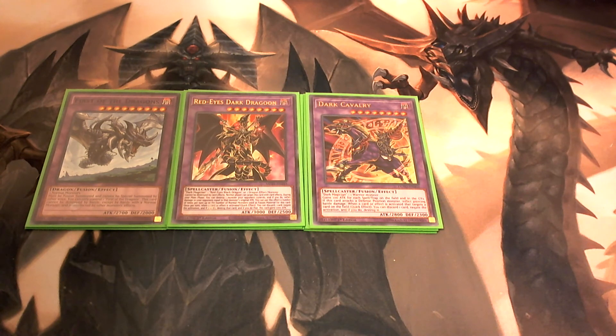And you'll inflict damage to their life points equal to both of those monsters' attacks. So if you've already used both your Magic Cylinders and then get Red-Eyes Dark Dragoon on the field and destroy two more of their monsters with his effect, you're more than likely going to wipe out the rest of their life points without ever having to attack.